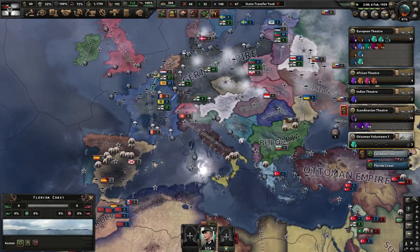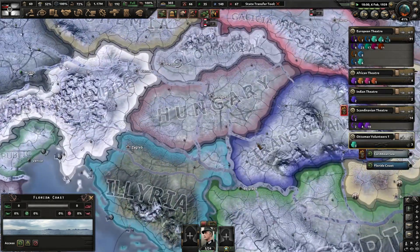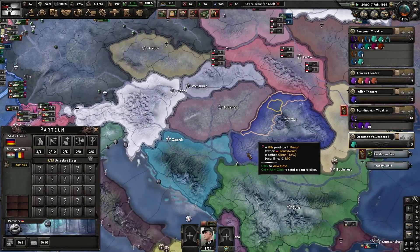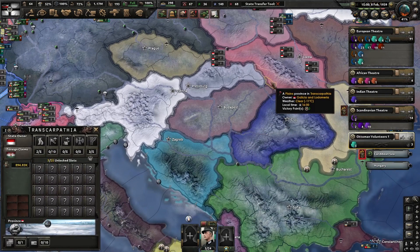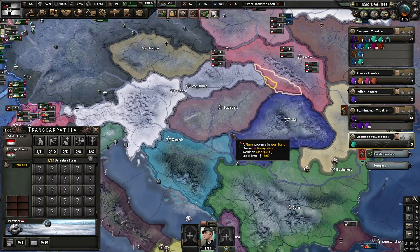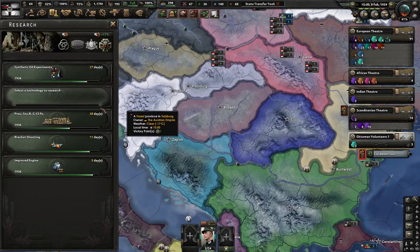Also worth mentioning: I did use the state transfer tool to clean up the borders in Hungary. They used to control the western parts of Transylvania and Transcarpathia, and it looked weird — it looked like an A shape.